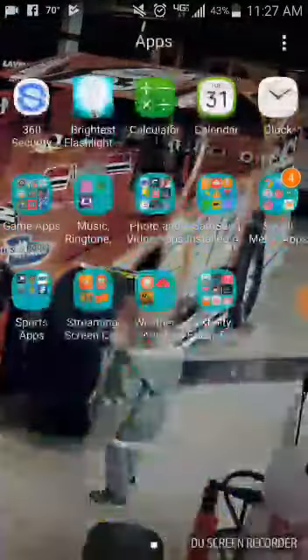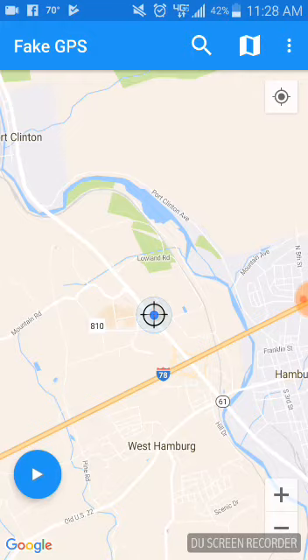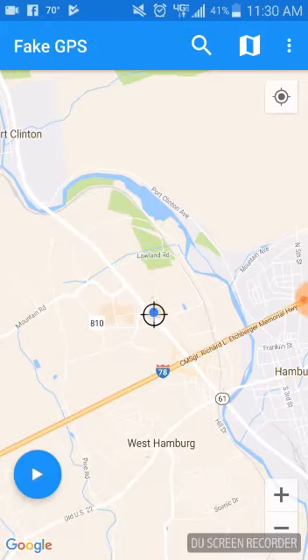Close out of that and make sure your location setting is on. Then go to the app itself — the Fake GPS app. As you can see, I'm in a place called Hamburg, PA. I already have a couple favorites saved. To use it, you just zoom out and go to wherever you want to go in the world.